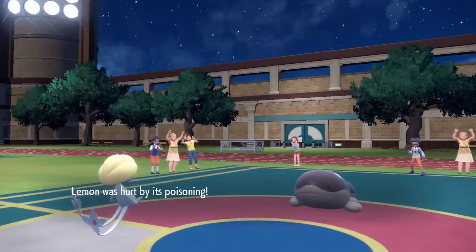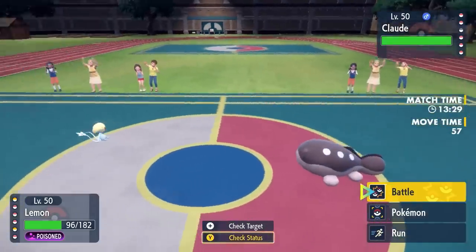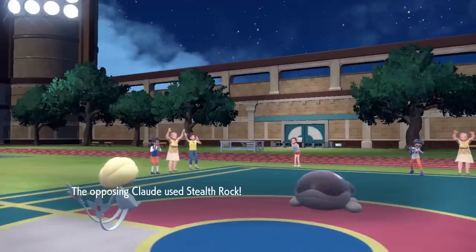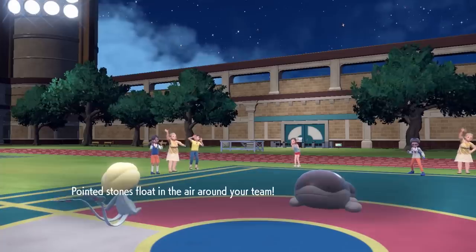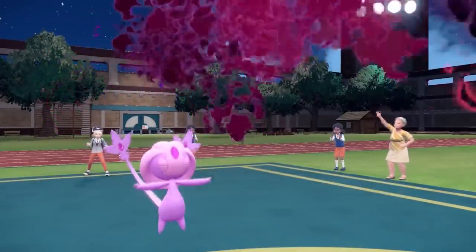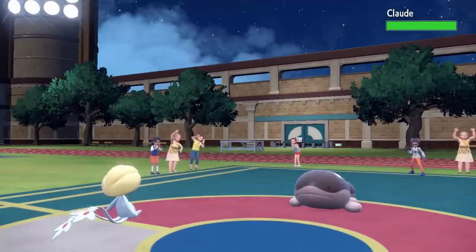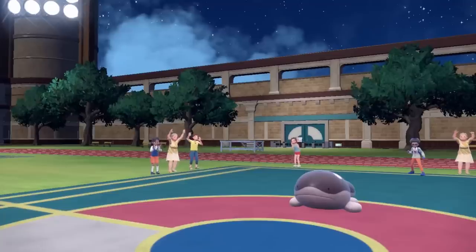I'm also feeling like Ursaluna at around half health should still potentially be safe even if I do get outsped. I actually expected them to switch Clodsire out against Uxie, but I want to go right for Memento — maybe they switch and I grab momentum regardless. Uxie's going to die and then I get the bear in to take advantage of Trick Room. They go for Stealth Rock, which is fine — Memento goes through with balls of steel.